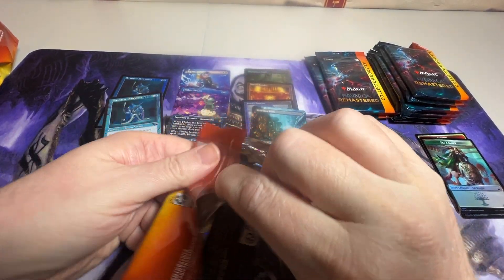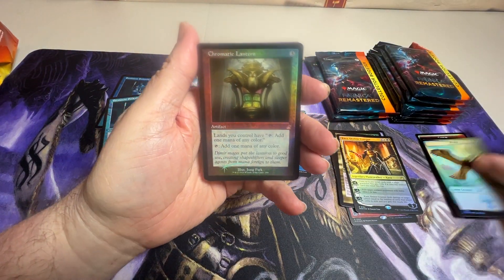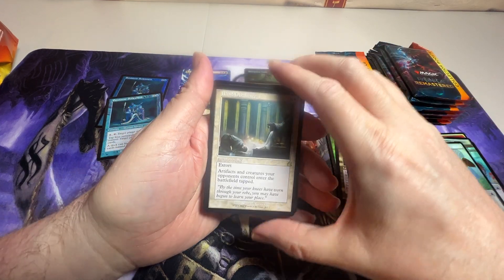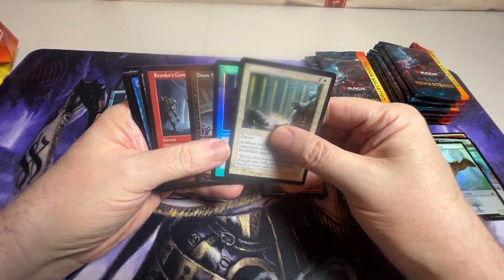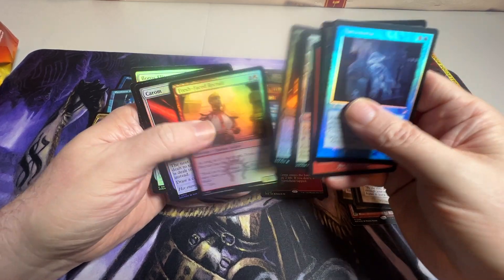Doing pretty well, got a couple of cards I needed. We got a Chromatic Lantern. We have a Blood Crypt — so if we hit another one of those. A Blind Obedience, and we got a Forest. Let's see — put our rare there and go through these. We got a Guild Gate, so I'm not going to separate those.